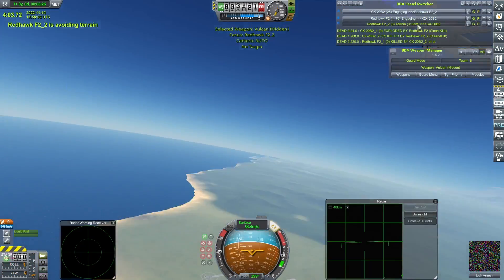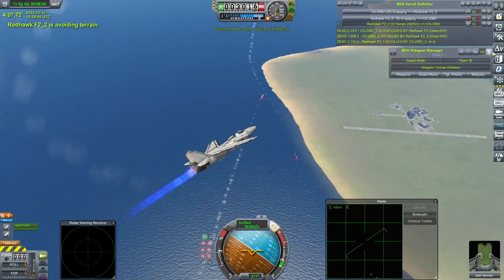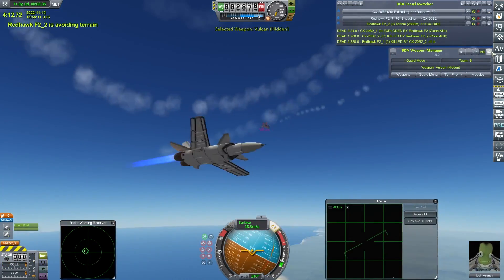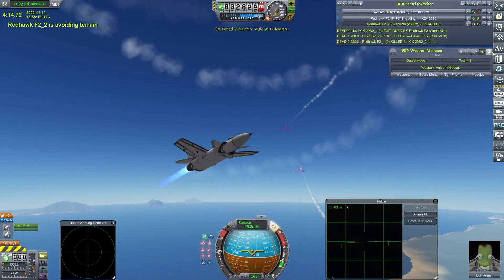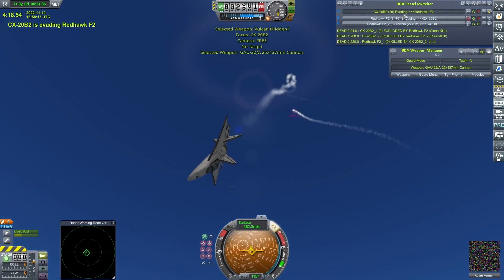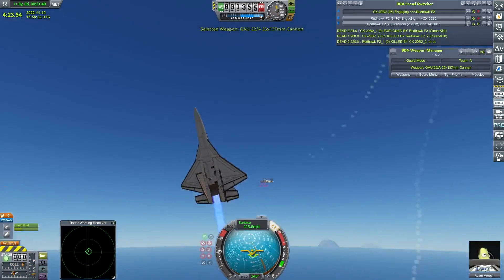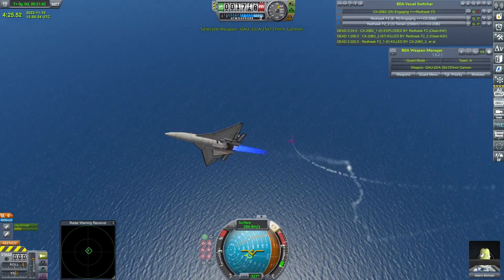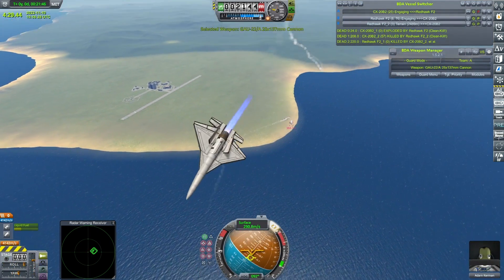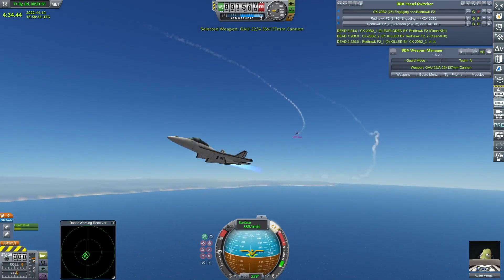Josh Kerman in a bit of a flat spin - I did say about stability issues. The CX-20B2 is effectively in a one-on-one now. Adam Kerman just needs to shake the Redhawk on his tail, although it is currently doing very well - sticking to him like glue - and surely soon will open up with those twin Vulcan cannons.